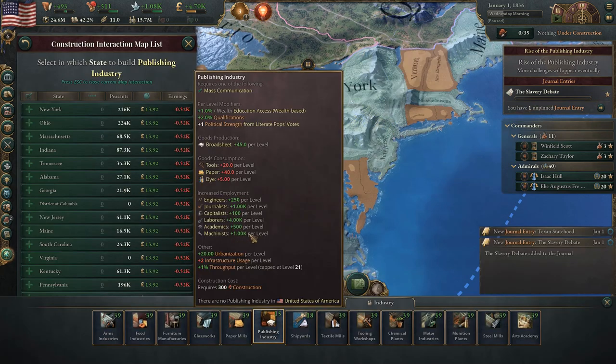The mod adds the publishing industry, which uses tools, paper, and dye to create lots of papes for Bruce Wayne to sell.